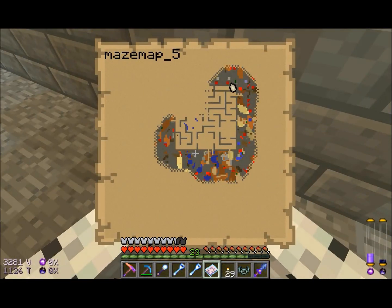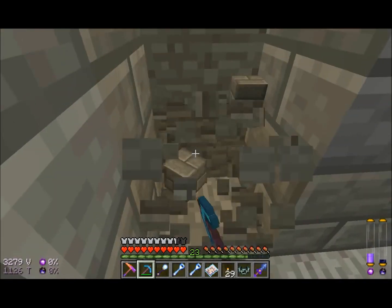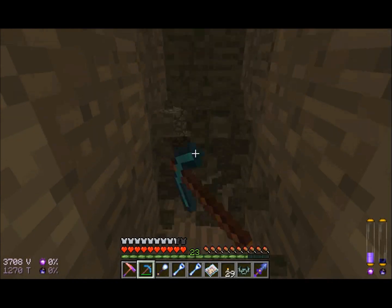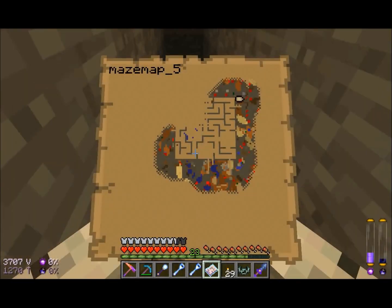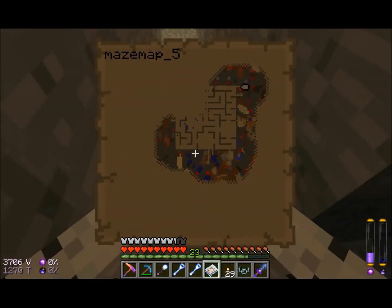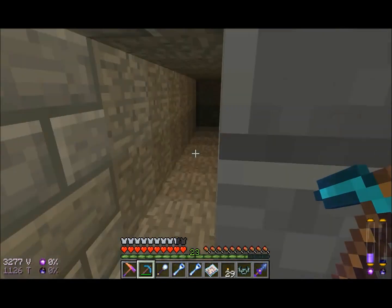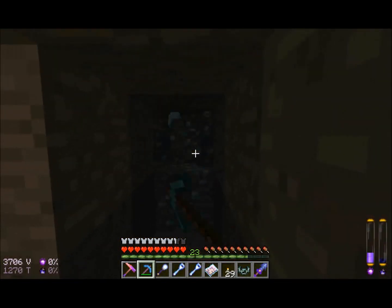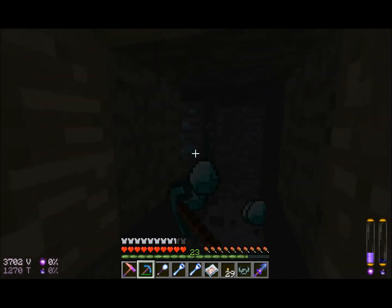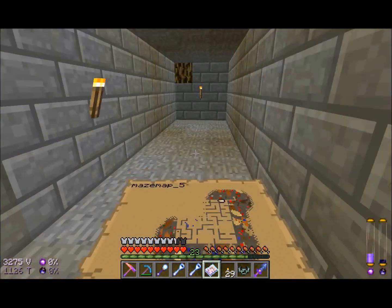What is that blue-looking stuff over there? Let's go find that one. The light blue — kind of a lavender-looking color — is diamond. Fortune pick! Diamonds everywhere — I love it. Twelve diamonds. I do so love diamonds.